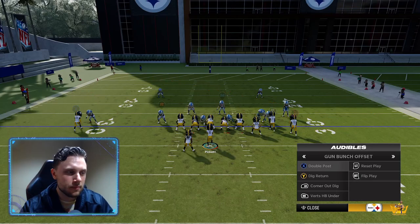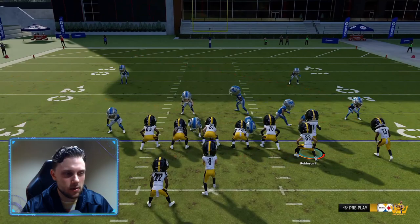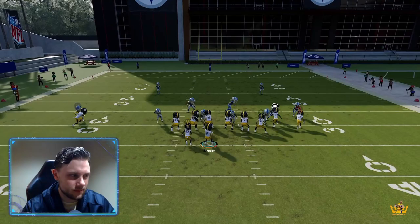You can also do motion slants and stuff like that. I'll go into the motion slant right here really quick. I'm snapping it in motion — some formations you just can't snap it in motion, I guess. And then the last thing is just the running back route. This is just going to toast man — or it should toast man. There you go.